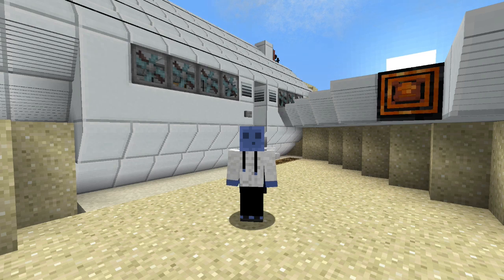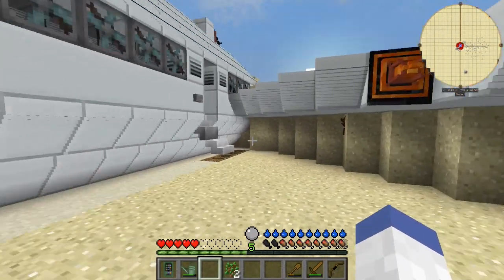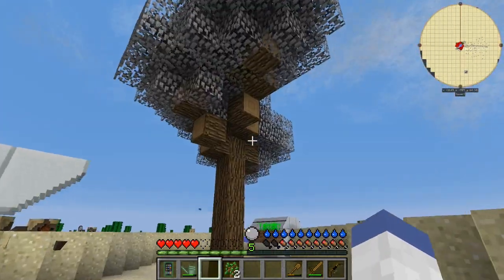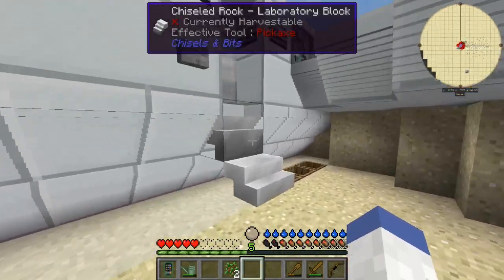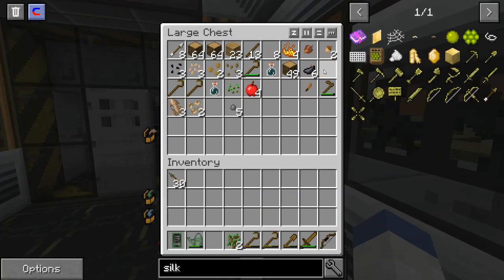Welcome back to another episode of Forever Stranded. Last episode we left off working on getting dirt done so we can make sieves and a furnace. I went ahead and started growing another tree and silk-wormed it.